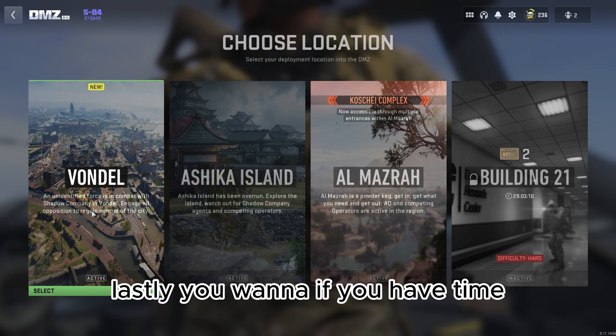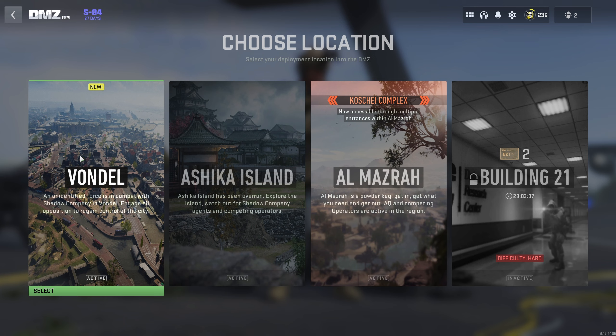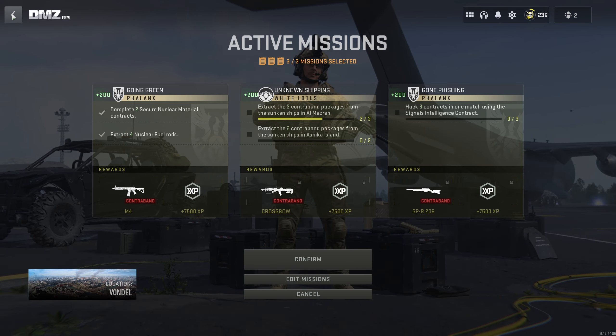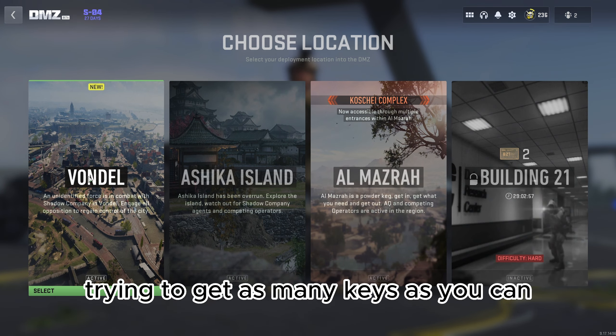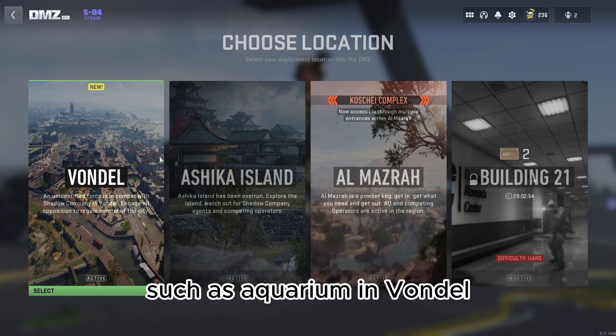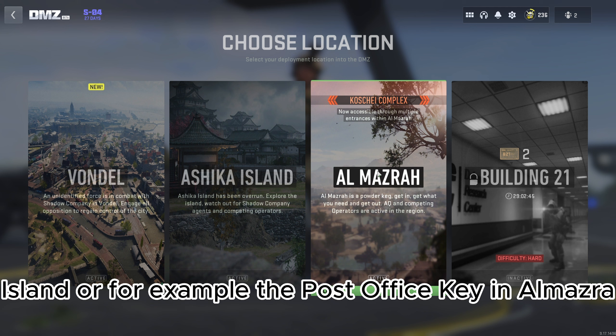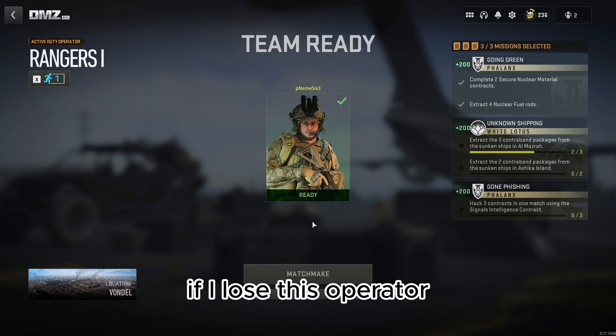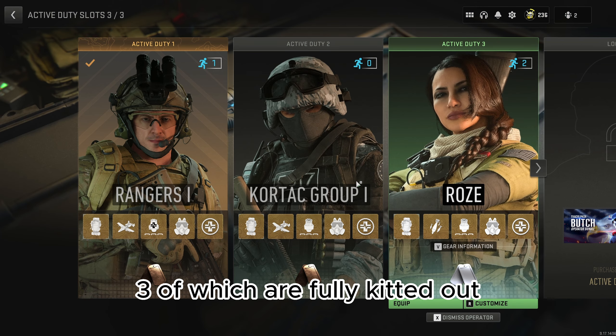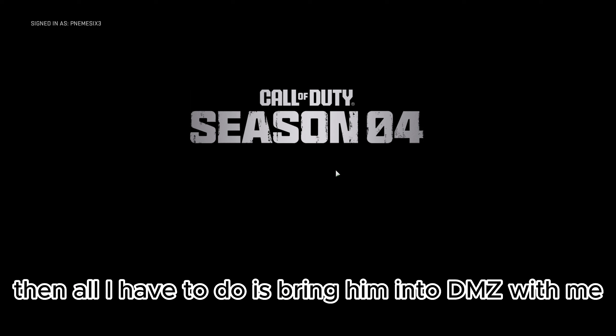Lastly, when you're deploying, you want to prioritize getting as many keys as you can for important areas — such as Aquarium in Vondel, City Hall Key in Al Sharim, or the Post Office Key in Al Mazrah. They'll all help a lot, because every time you die, if I lose this operator — I have three of them, all fully kitted out — if I lose one, all I have to do is bring them into DMZ and go into one of those stronghold areas to get my loot back, because the loot there is really good.